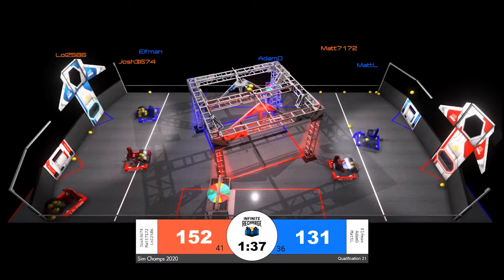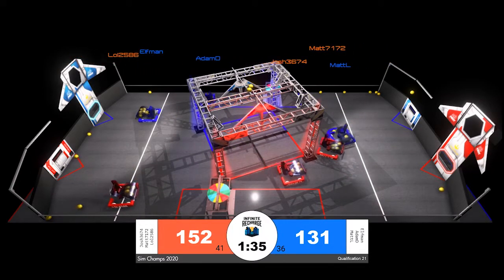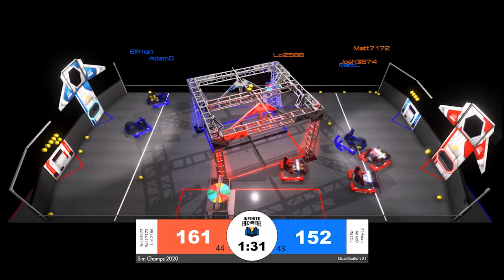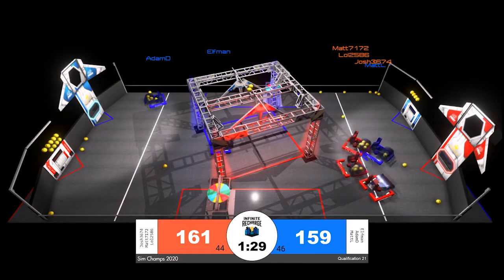It looks like blue is going to be affected a little bit more than red. Matt L is moving in against Matt for the red alliance, trying to slow down one of the scoring powerhouses for that red alliance.